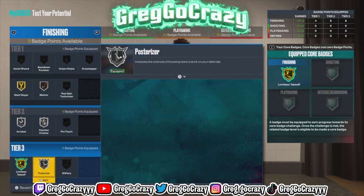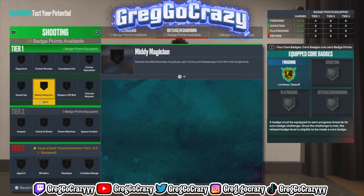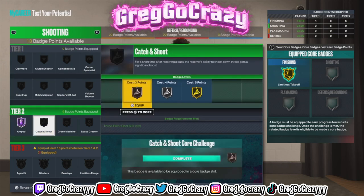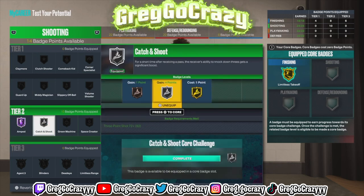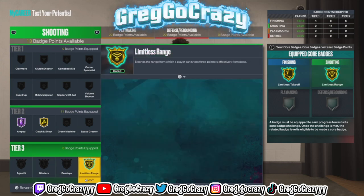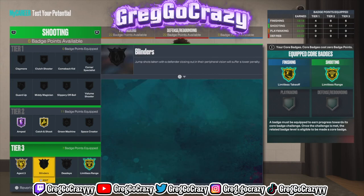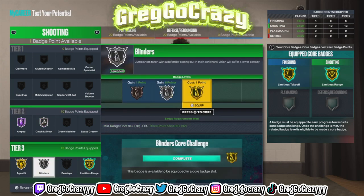Once you unlock the starter package for rebirth you can throw four extra badge points on finishing. For shooting, you will need amp — if you don't have amp and you're dribbling it's going to look bad. I recommend putting amp as high as you can. For catch and shoot, silver or bronze works fine. I did get limitless range on gold and also put agent threes on gold, because those are the two main badges — you can fade from anywhere and shoot limitless from anywhere.